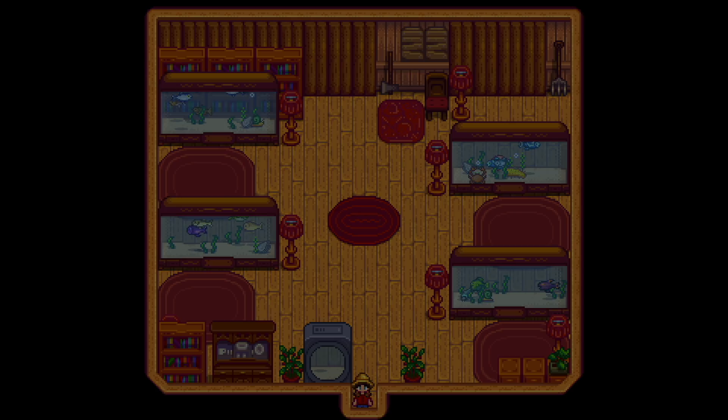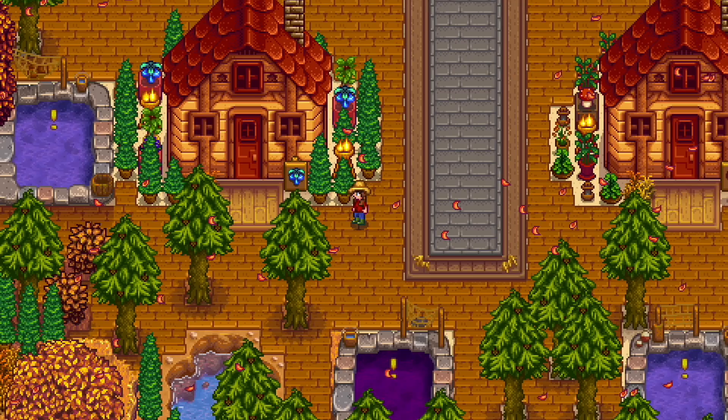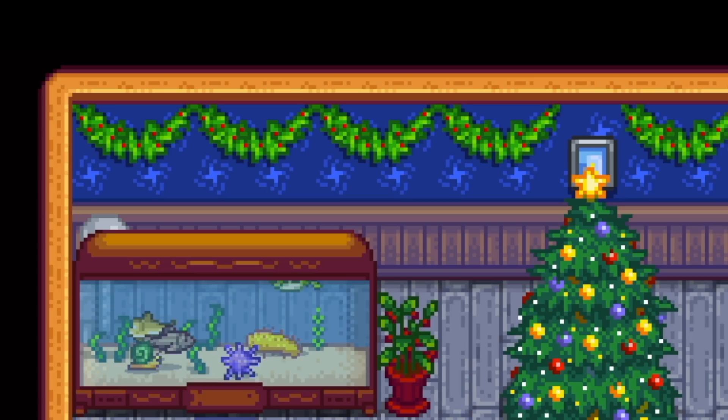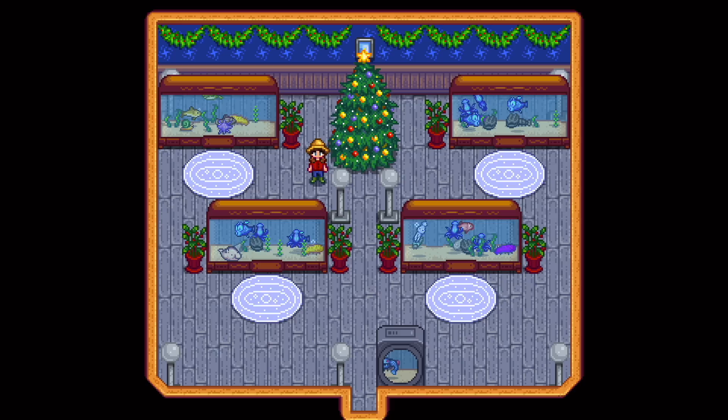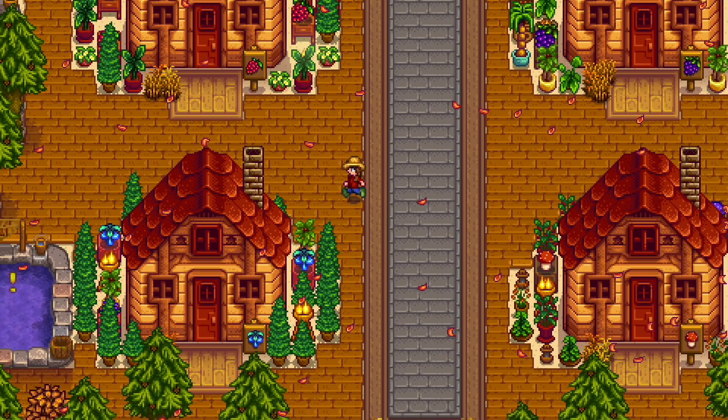And then last but not least, we've got the winter shed. I just had a bunch of pines here - I really wish that I could have done snowy pines, but the furniture was limited. So you go inside and it's like a frosty theme - you got the garland on the walls, the Christmas tree in the center. There are not a lot of winter fish, so I basically just put a bunch of the night market fish in because they're blue and kind of wintery. We also have the glacier fish down here. And yeah, that's the aquarium.